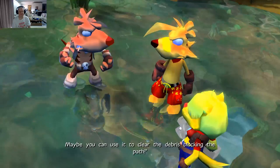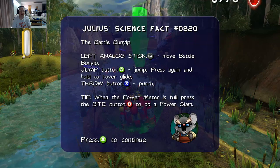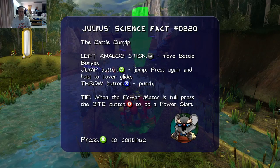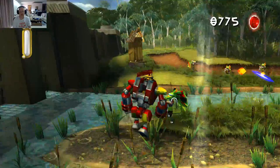We have to get to the other side of the bridge. See that Battle Bunyip? Maybe you can use it to clear the debris blocking the path. Okay, let's get into the mech suit. Left down on the rock stick. Okay, jump. As I said, it controls really, really well.